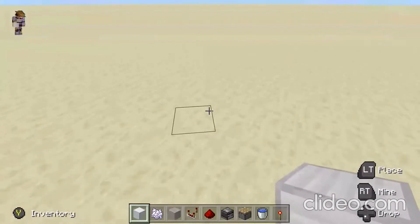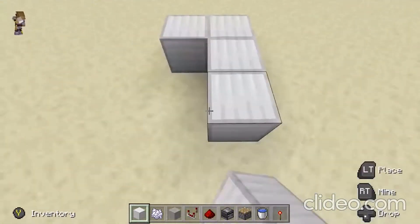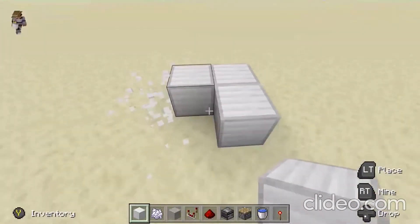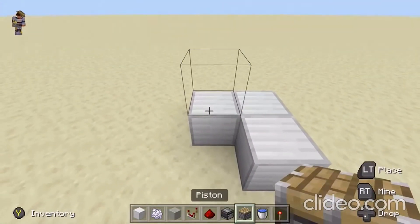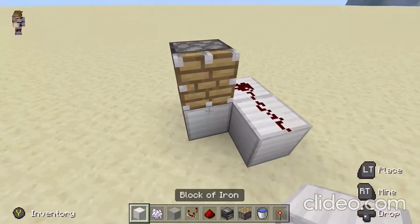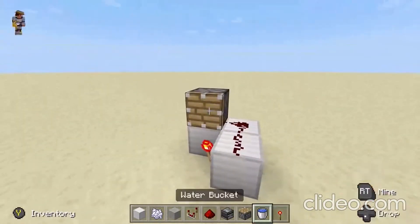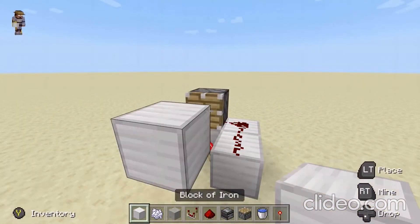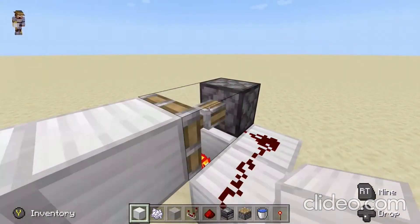You want to start off by making a block formation just like this. Once you have something that looks like this, you want to place your piston facing towards you just like this. Then you want to place two redstone dust next to it, then you want to put a redstone torch right under there.